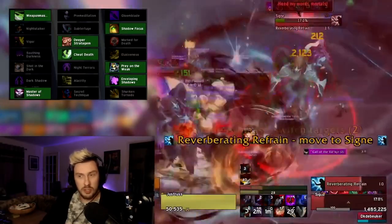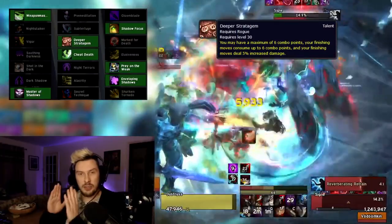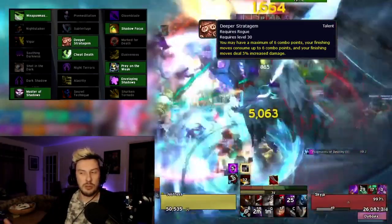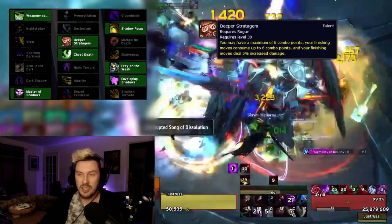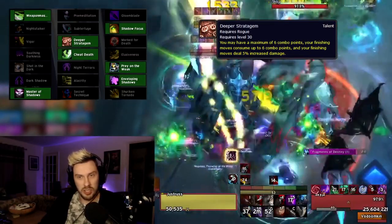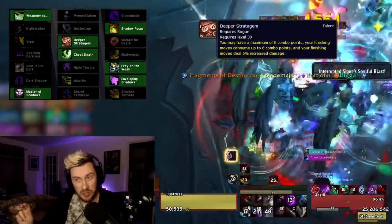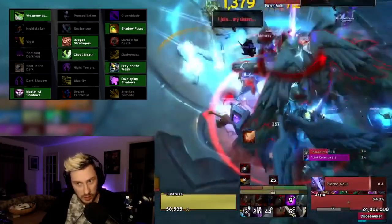In the level 30 row we're running Deeper Stratagem for Subtlety. It gives us an extra one combo point buffer, because it's quite easy to lose track of combo points — especially with the passive Shadow Techniques, which makes it easy to overcap if you don't run Deeper Strat. Not only does it give us that buffer, but our finishers also hit 5% harder.